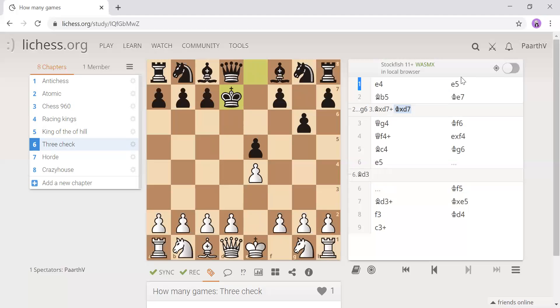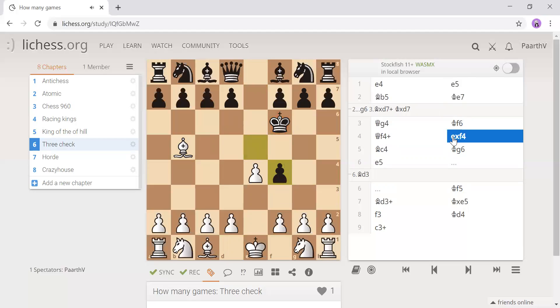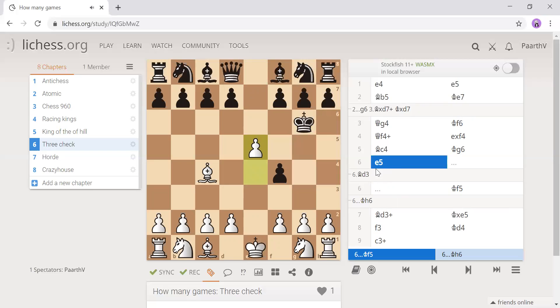So: e5, bishop e5, king e7, now queen g4. They have to stop this. King f6 won't stop it because we can just go f4, check — they take the queen. We could have even gone h4, which would be better, but this is a beginner blunder. Then we go bishop c4, getting prepared for check.